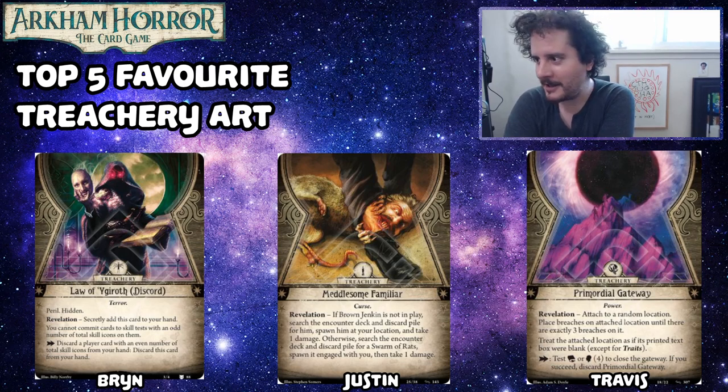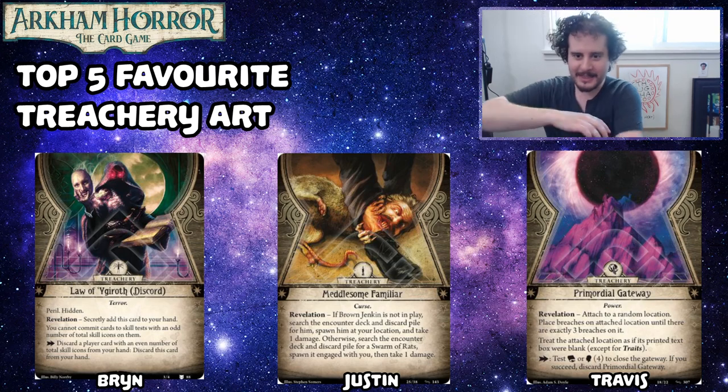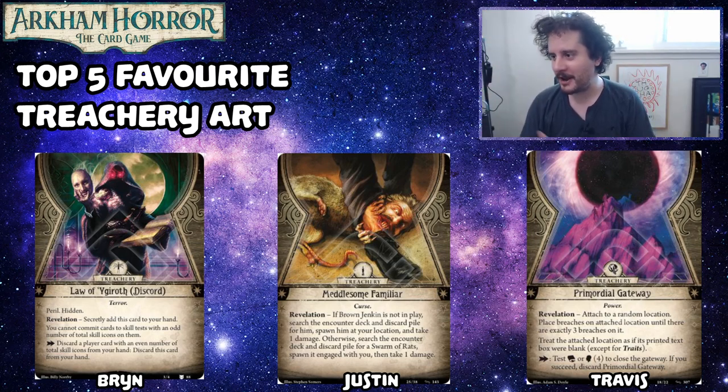My number four is Meddlesome Familiar. I love this rat biting this dude's leg — it's kind of funny. Going through this list, the difference for me compared to when I was making my player card art list is that those I liked more depressing or huge-scale art. These ones so far are a bit more tongue-in-cheek. But honestly, the Meddlesome Familiar Brown Jenkin art is fantastic — it reads really well, and it's freaking strange but also really funny.